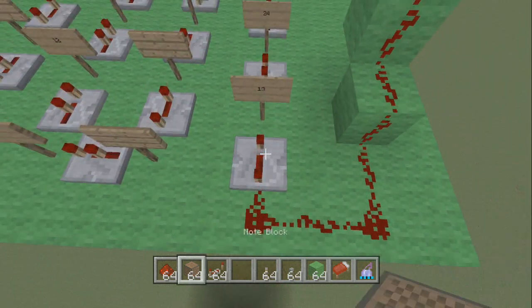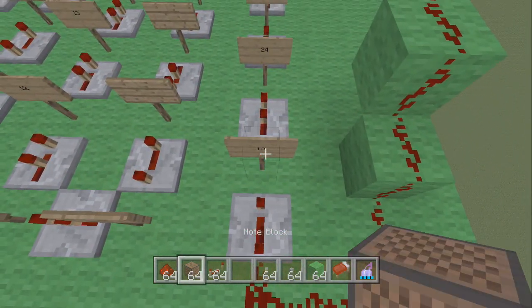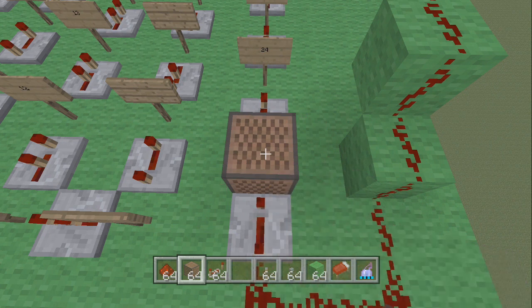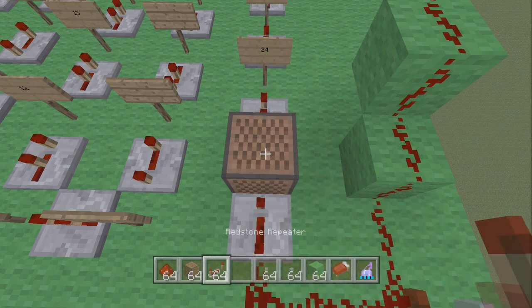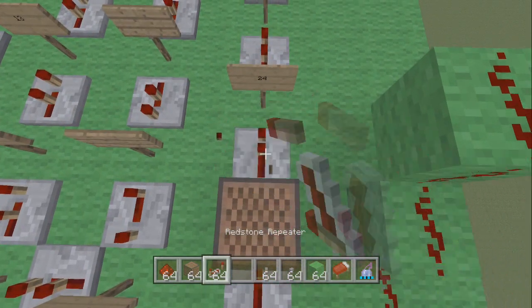Then place a redstone repeater and click it three times — one, two, three. For the first note block, place it and this one is 13, so count up to 13.